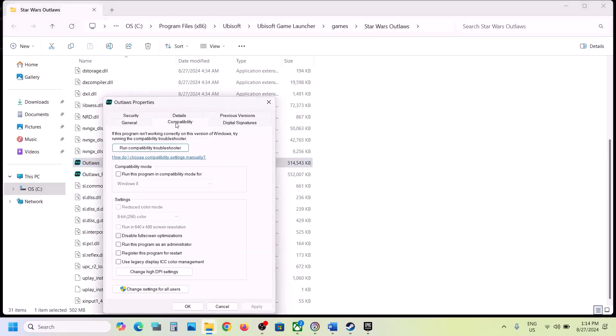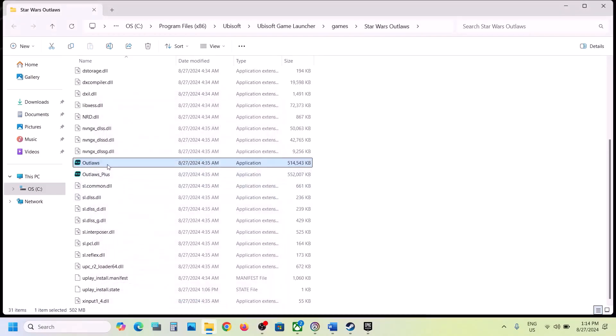If it's still not working, right-click the game EXE file, select Properties, go to the Compatibility tab, and put a check on the box which says 'Run this program as an administrator.' Hit Apply, click OK, then double-click to launch the game as an administrator from the game installation folder.